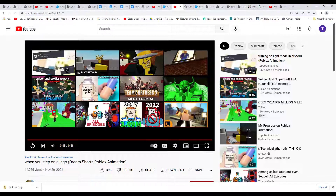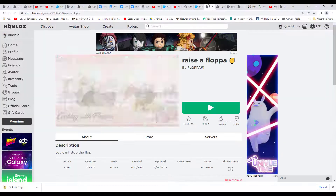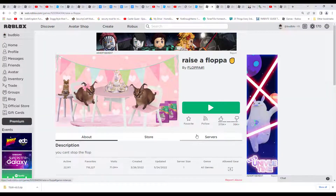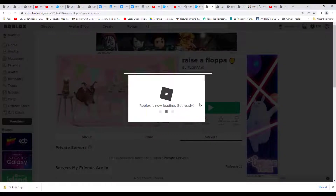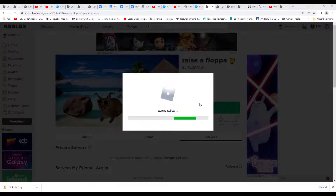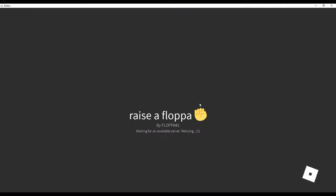Hello everyone, and I wonder — there's this game called Raise a Floppa, you might have heard of it. It's a game where you will raise a Floppa. A Floppa is a wild cat; its wild name is a caracal.